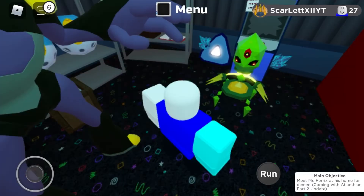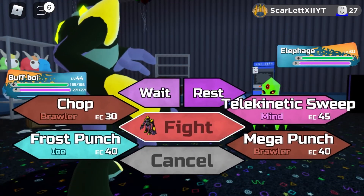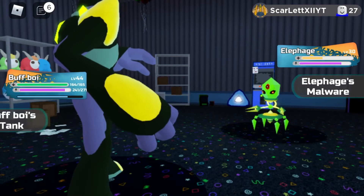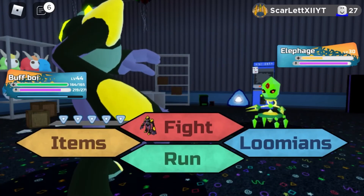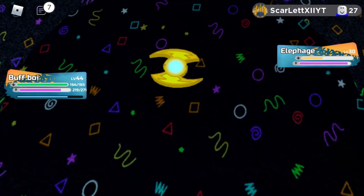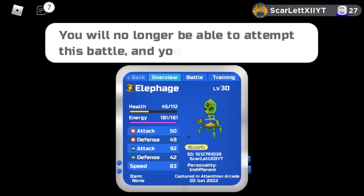Whoa — it's the Elfage, guys! It's level 30. I'm going to use Chop. It only took one HP with Power Siphon. It then uses Malware — both of my boys got hit with Malware. I think it might be an electric type since it came out of that machine. Come on — yes, yes, yes!